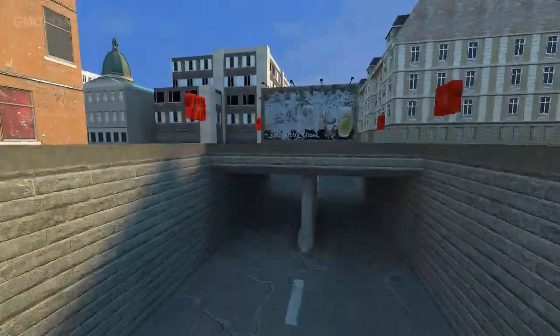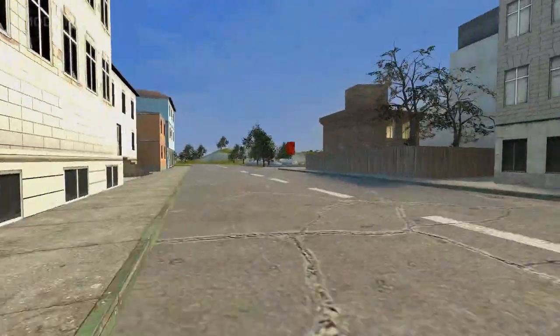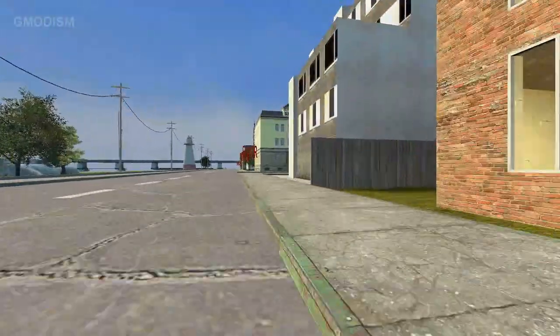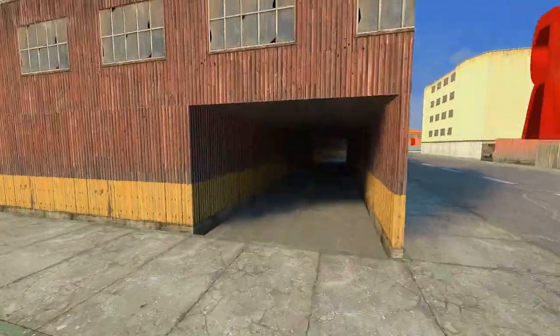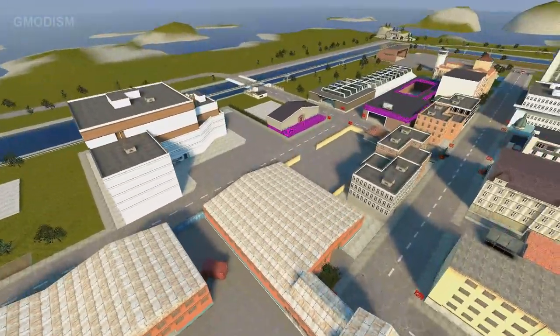We have a little small city here — this is like the city area. Ignore the error signs again. You only need Counter-Strike Source, so if you have Counter-Strike Source — which you probably do — you can just mount the content, or get the content somehow and mount it. It's very easy, no problem.